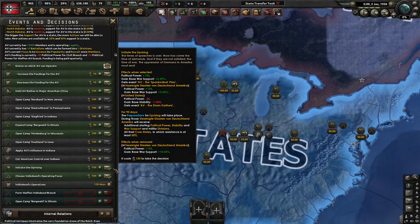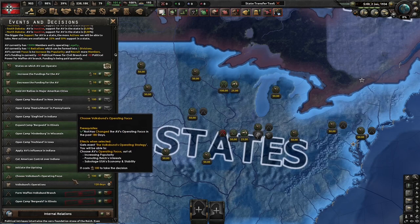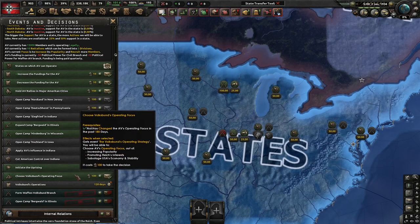To be able to initiate the uprising, however, you will have to commit a lot of resources. The fourth thing is tied to the Volksbund operating focus, which you can use to promote Reich interests in the US and also sabotage the US economy and stability.